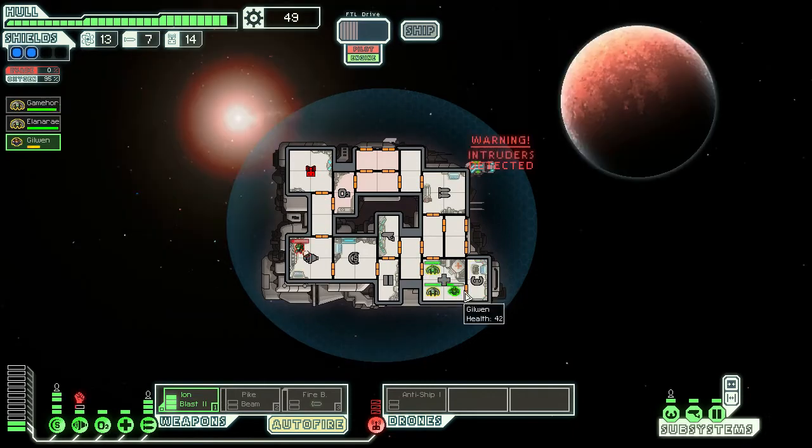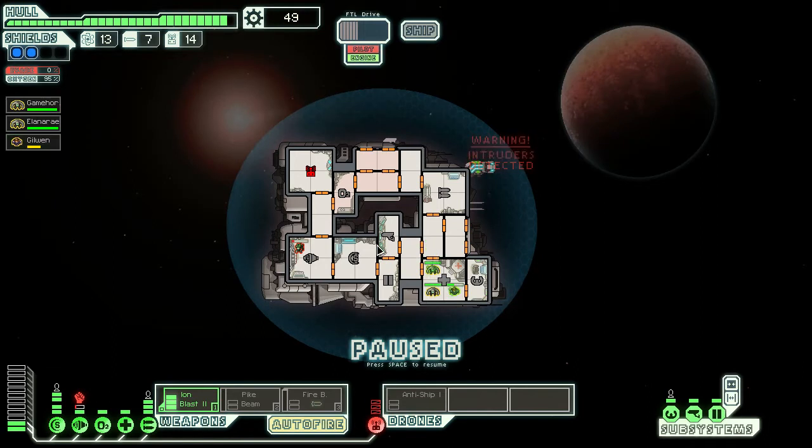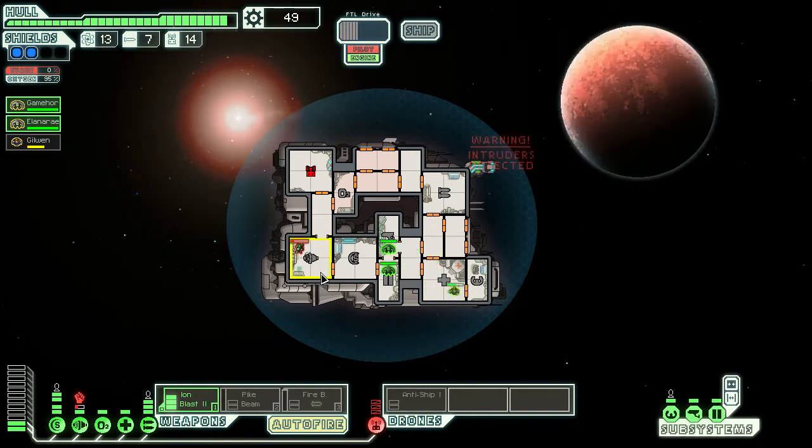Oh, they attack the engines. In here — oh you gotta be kidding me, girls, boys, in here! Now you're going to die. That's the problem — the Mantis gets a bonus to attack, and the Angies get a malus to attack. So fighting off Mantises with Angies is a bad idea.